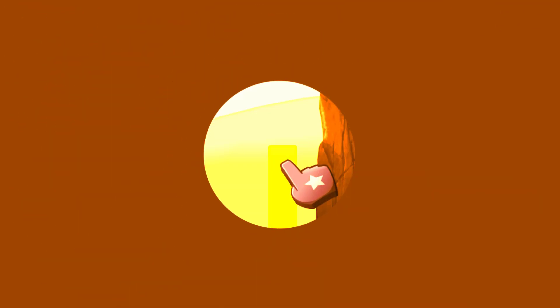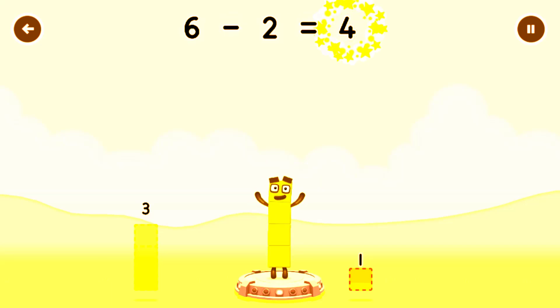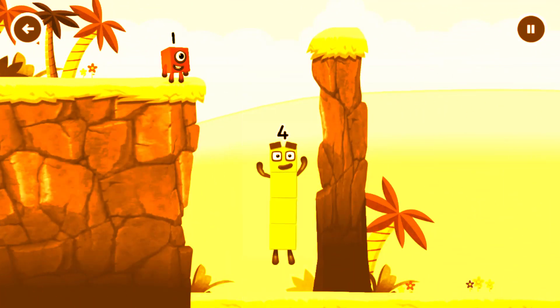Tap to start. Take number blocks away from six to leave four. Three, two — six minus two equals four. I am four. Have we met before? Good job.